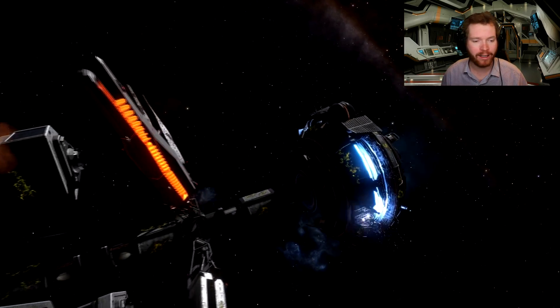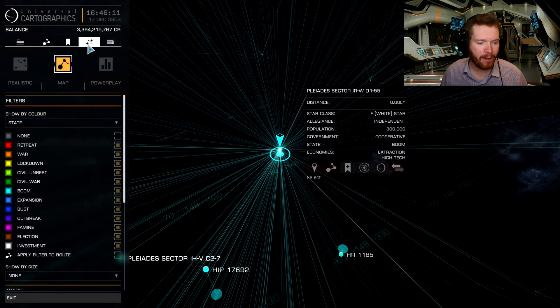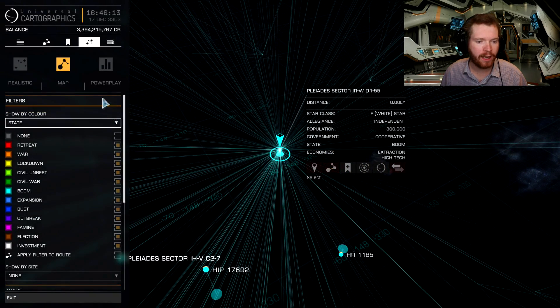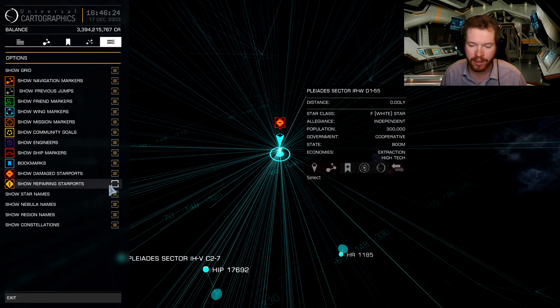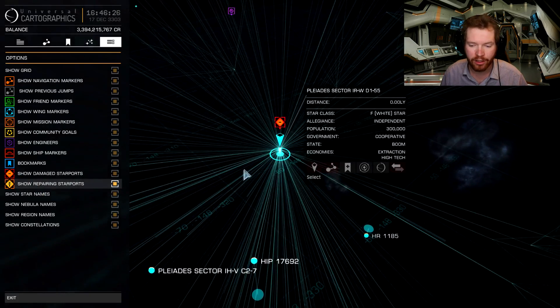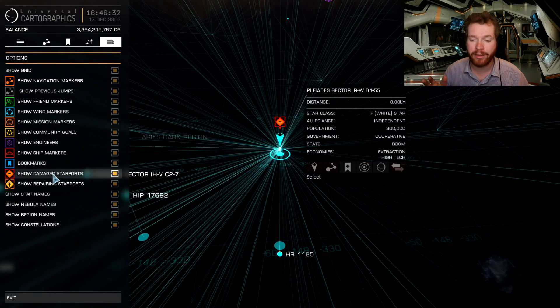If we open up our galaxy map and go over to the star map, we can go to the last tab where we can select what we want to see, and we now have two new types. We can select 'Show Damaged Stations,' which is not selected by default, and 'Repairing Stations.' Repairing Stations at the time of this recording shows none, but Damaged Stations are stations that have been attacked by Thargoids.